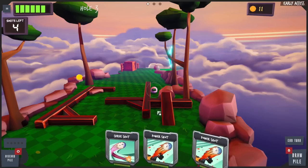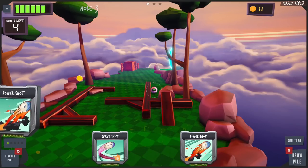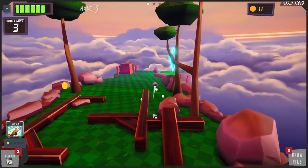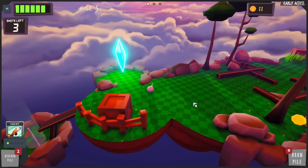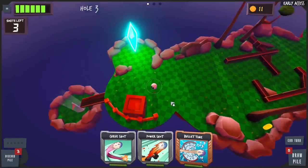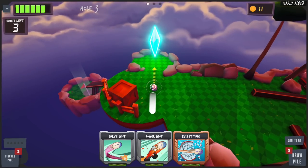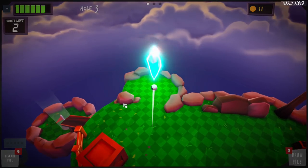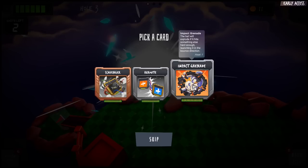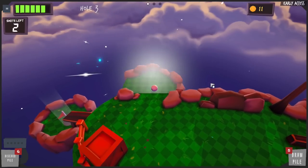I'm in a terrible spot. Curve shot — can that help me? Not really, we're just gonna power shot. I'm gonna try to bounce off this rock a little bit. There we go — right in line for the crystal. Three shots left. It looks like we can go straight from the crystal to the hole. Let's do a full shot here. Nice!